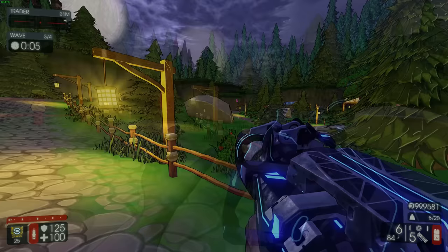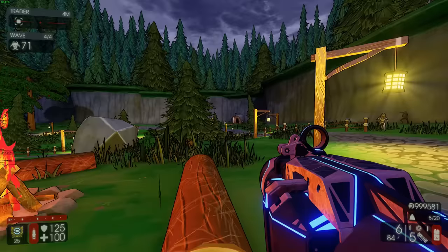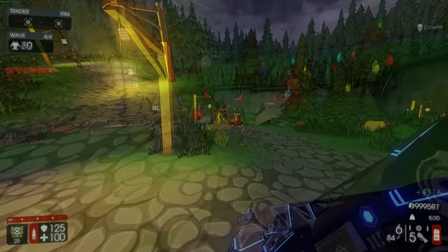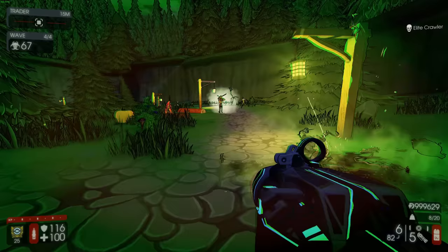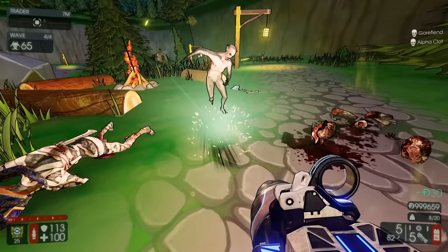The zeds do have a little bit more health on multiplayer, but it's only really noticeable with Scrakes, Fleshpounds, and bosses. So for little things, pretty much expect the same thing as you're seeing right now. The locust just went directly to the other freaking zed - easy clap.